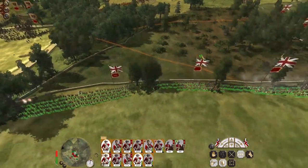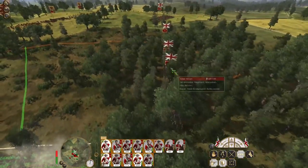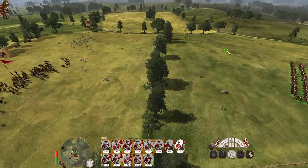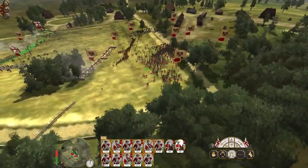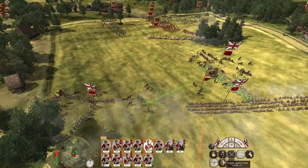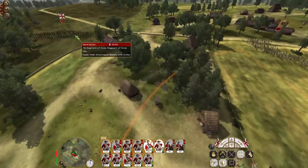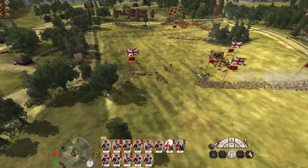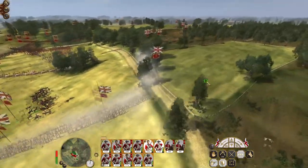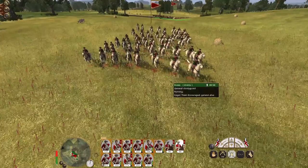We want to keep the pressure on towards the center, because that's where the bulk of the enemy infantry hasn't actually committed yet. Whoa — grenadiers are not in guard mode! The cavalry's still not really up to much. Let's just get my grenadiers back into formation. Let's see if we can engage — the general's not charging but their light cavalry may charge at any moment.